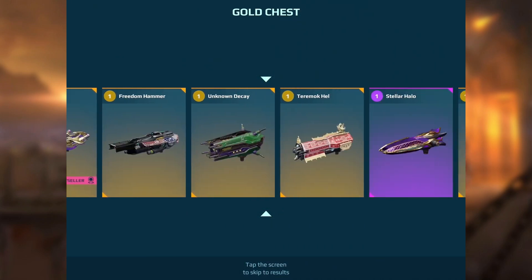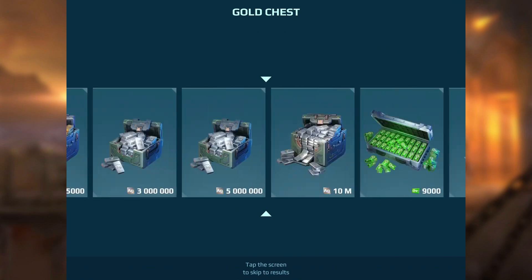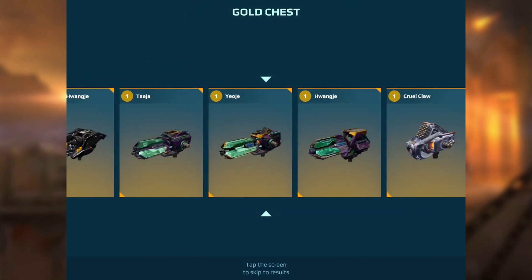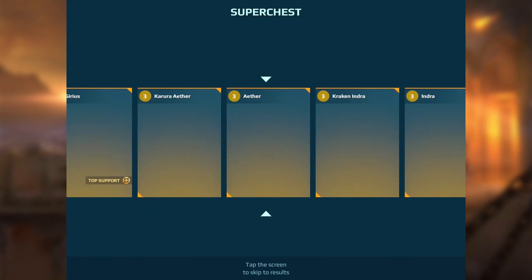Let's go again — what's it going to be this time? Oh, Calamity! Who's used them? I've never seen one, not even in this low-league account. Next one — Vidra, whatever it's called. Great, I mean I don't really want titan stuff. Let's go again — Ardent Viper! Yes, I'll take those.